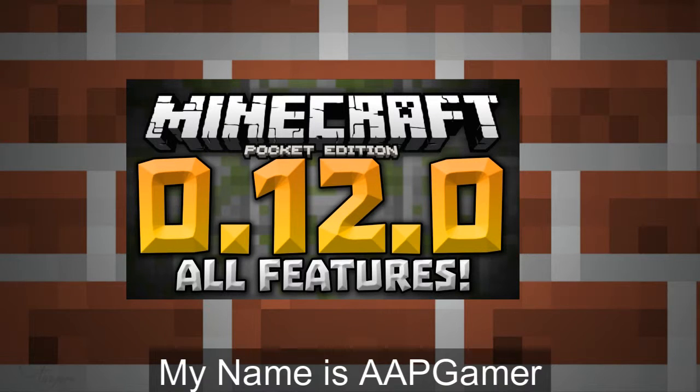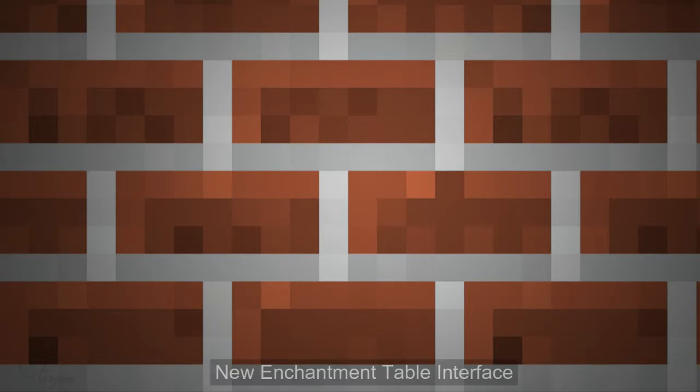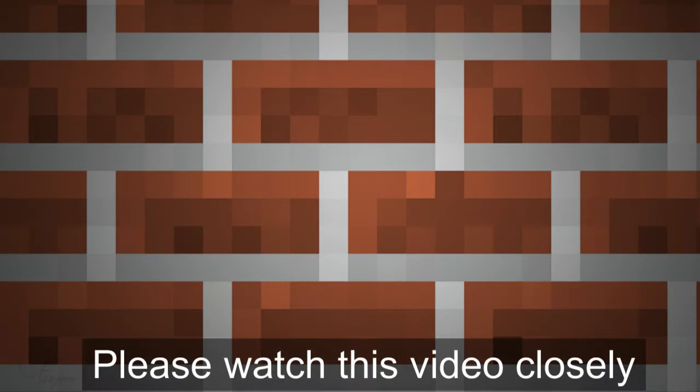Hey guys, my name is aapgamer and we are talking about 0.12.0. Here are the new features: a new enchanting table interface, server, and snowfall in weather. Please watch this video closely.